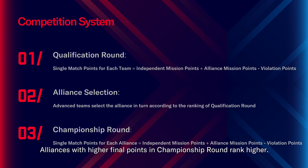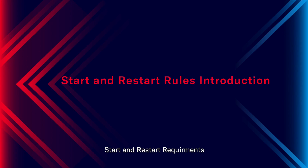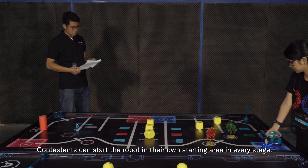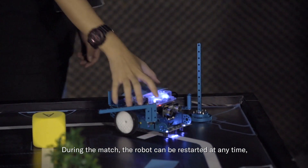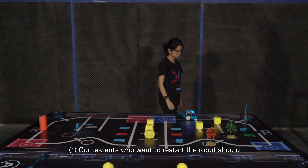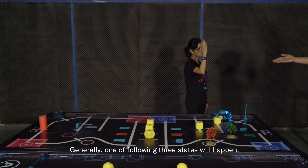Part 3: Rules and Penalty Highlights. Start and restart requirements. Contestants can start the robot in their own starting area at every stage. During the match, the robot can be restarted at any time without a time limit. Restart requirements: contestants who want to restart should raise their hand to the referee and announce 'blue team requires restart.' When hearing the restart application, the referee must confirm the real-time state. Generally, one of three states will occur.